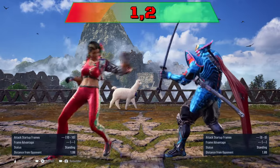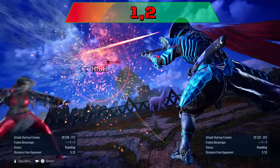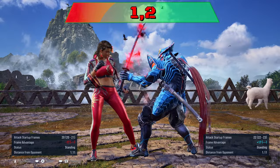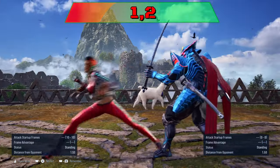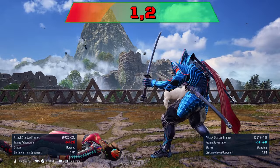1-2 string is minus 14 to punish. Sidewalk right to beat her string. If she goes into back turn stance, you can launch.